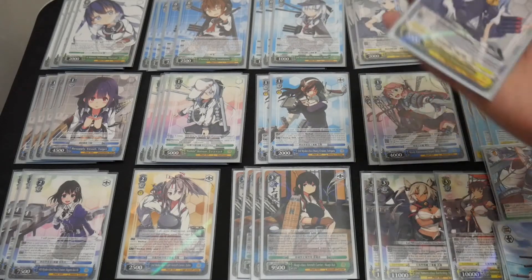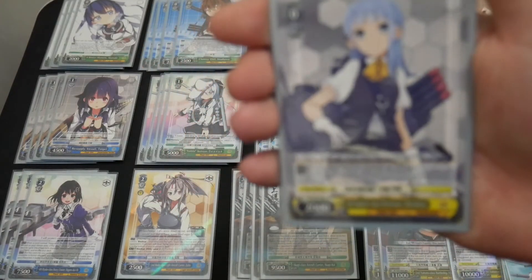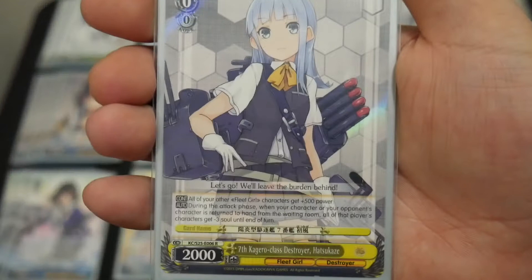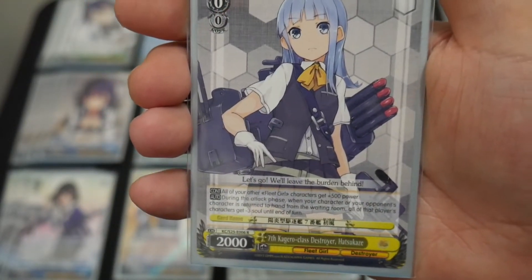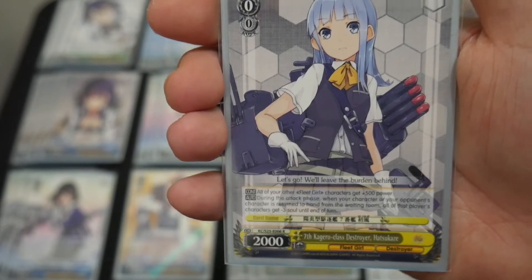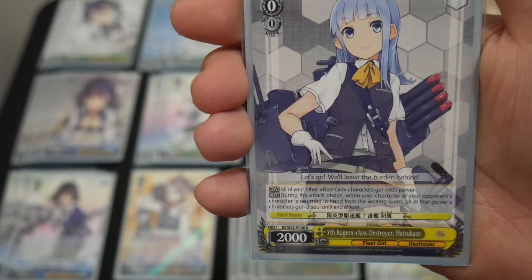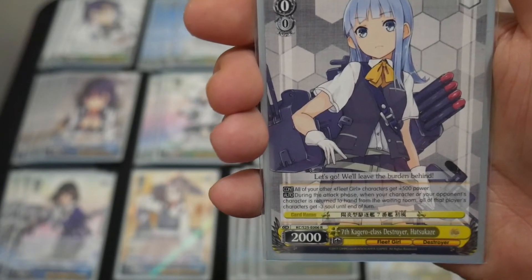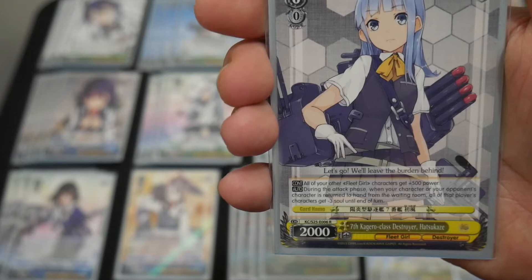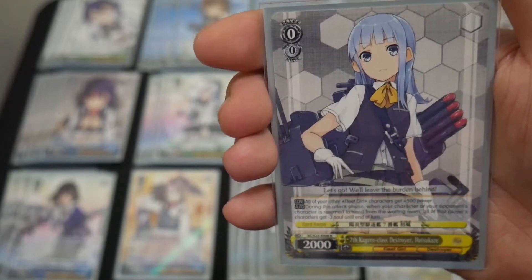I'm running 3 copies of the yellow salvage tax card, 7th Kagero Class Destroyer Hatsukaze. It has 2 effects. The first is continuous: all your other Fleet Girl characters get 500 power. The second is auto: during the attack phase, when your character or your opponent's character is returned to hand from the waiting room, all of that player's characters get an extra soul until end of turn. So we have a level 0 assist with a salvage tax effect, running at 3 copies.